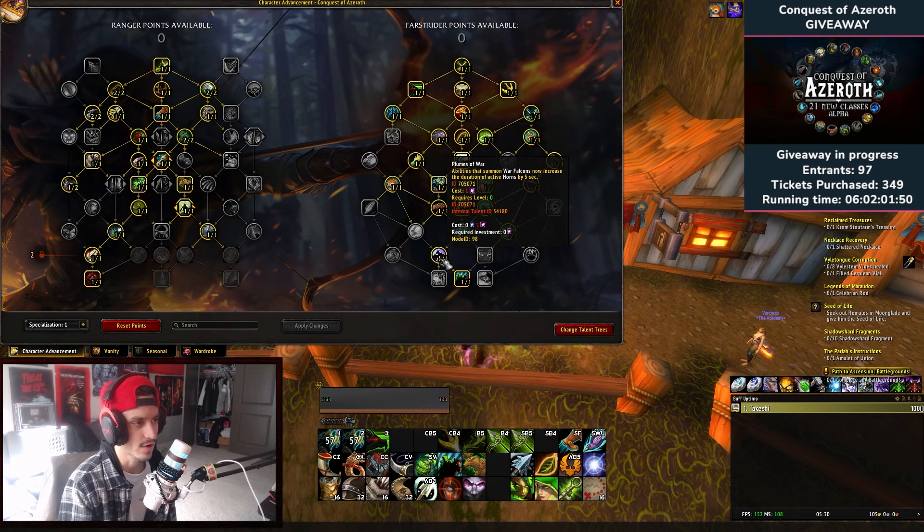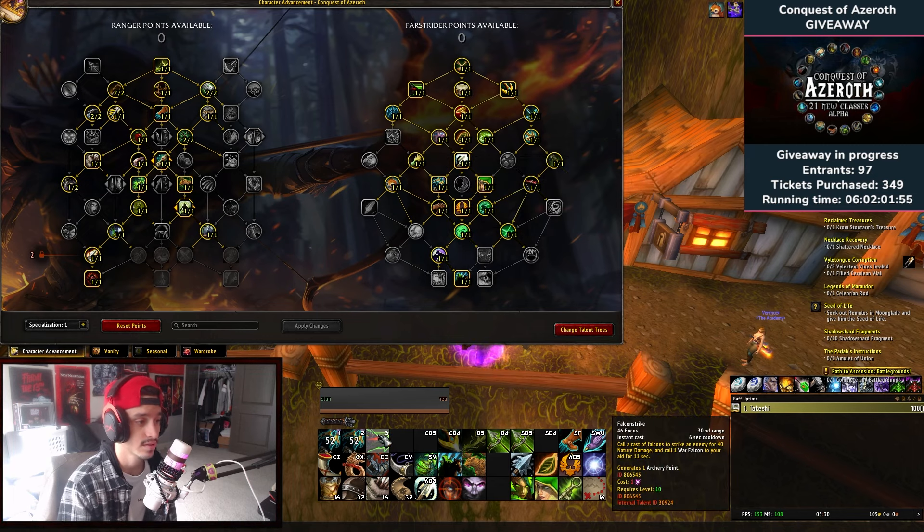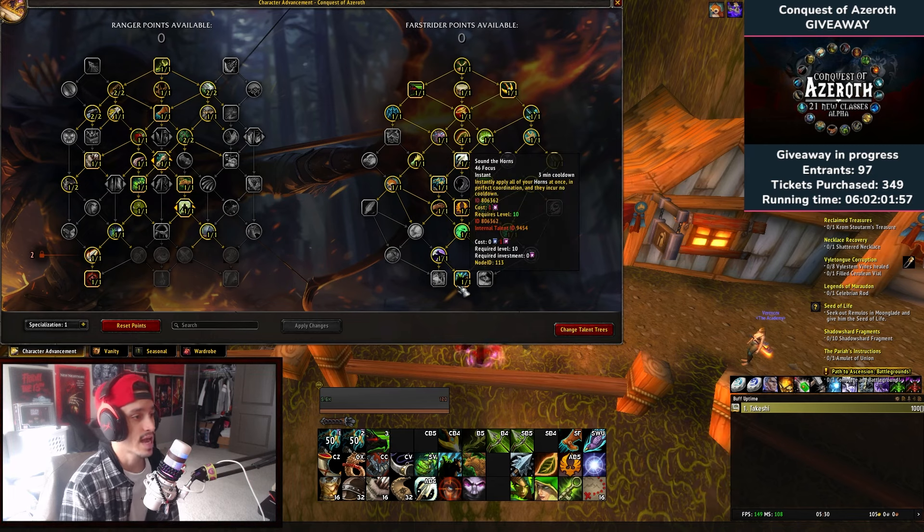Abilities that summon War Falcons now increase the duration of your active horns by five seconds — that's where Falcon Strike comes in. Sound the Horns instantly applies all your horns at once in perfect coordination and they incur no cooldown.